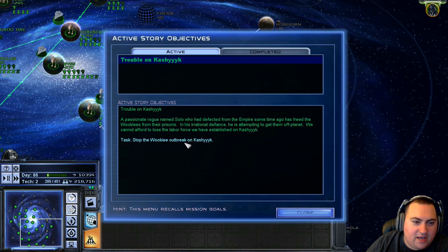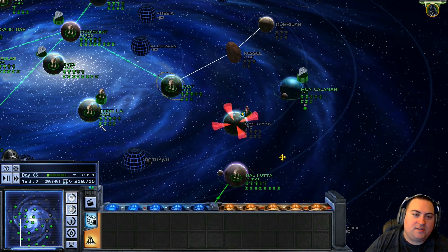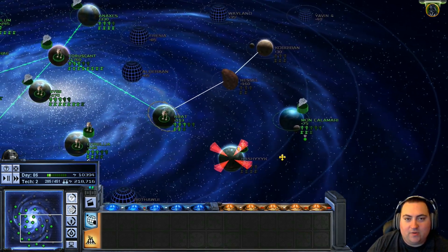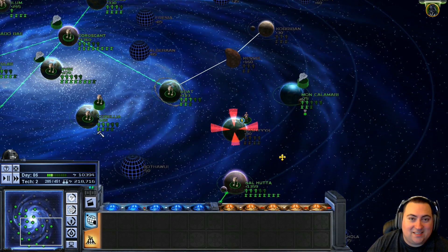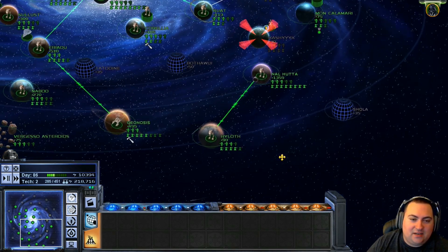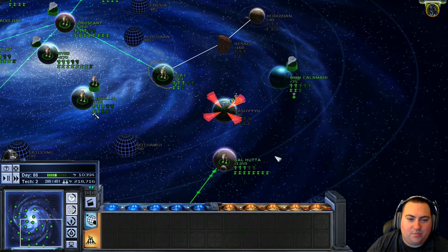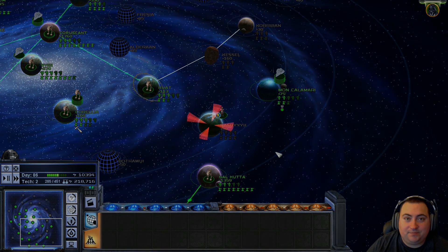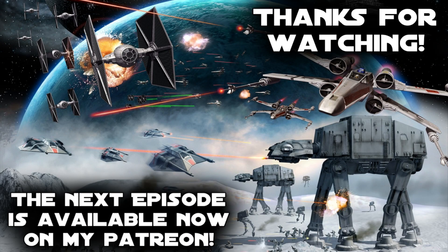Our mission is just to stop the Wookiee outbreak on Kashyyyk. A passionate rogue named Solo, who had defected from the Empire some time ago, has freed the Wookiees from their prisons. In his irrational defiance, he's attempting to get them off planet — we cannot afford to lose the labor force we have established. It's cool how this game isn't really canon, but you can see tidbits of it here and there. You do have to remember that this game is old — this is the pre-Disney era of Star Wars, so it's neat to see how some of these things are still part of the Star Wars lore. Anyway, that's going to be it for now — thank you all for watching, Mobius One here, and I'll see you next time.